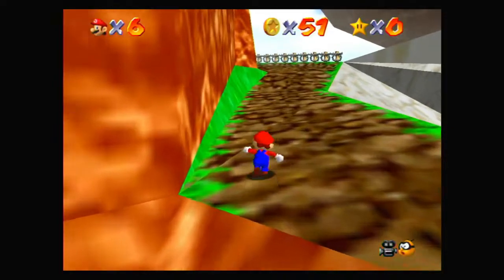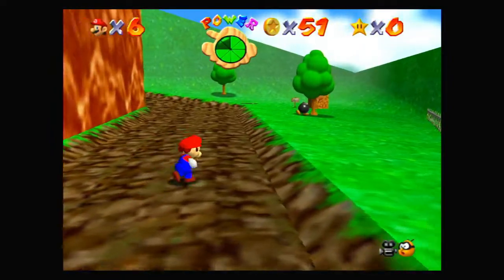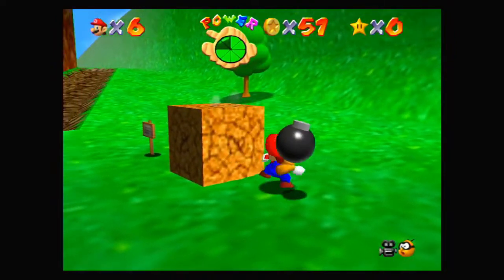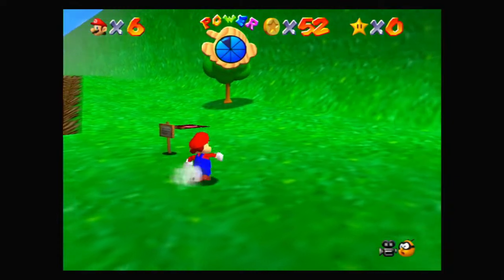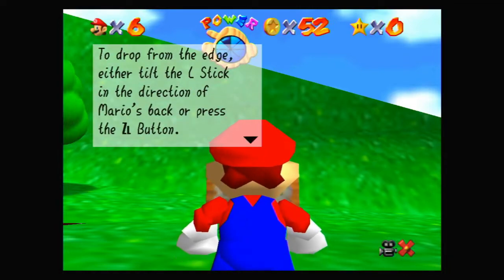We need to avoid these balls as we go up the mountain. Some things will do more damage than others, so be careful about what's attacking you. If you fall from a great height, you'll take full damage. You can grab onto the edge of a cliff or ledge with your fingertips and hang down from it. To drop from the edge, either tilt the left stick in the direction of Mario's back, or press the ZL button. To get up onto the ledge, tilt the left stick forward or press B.